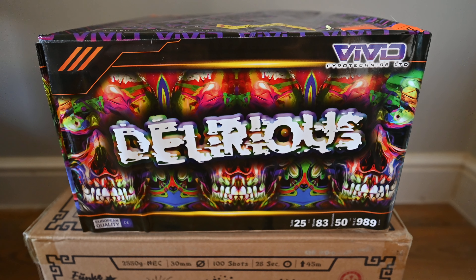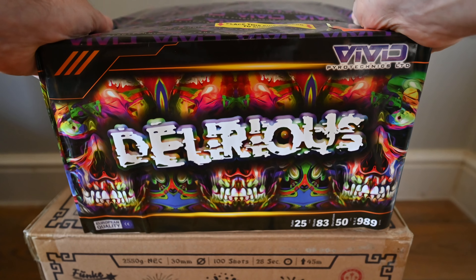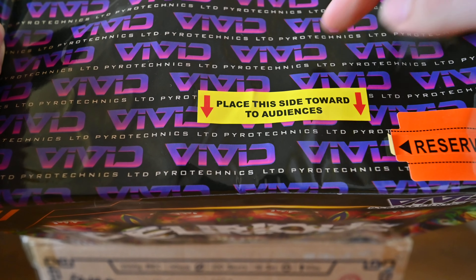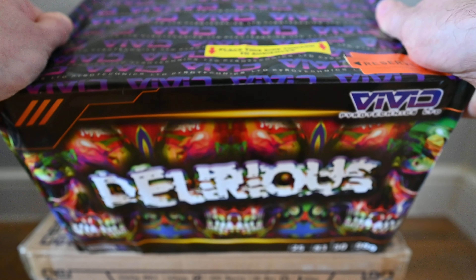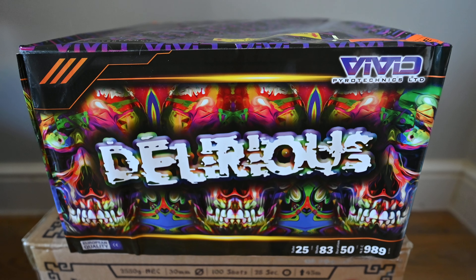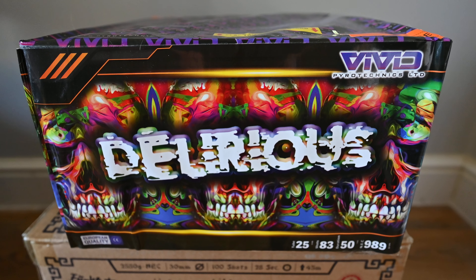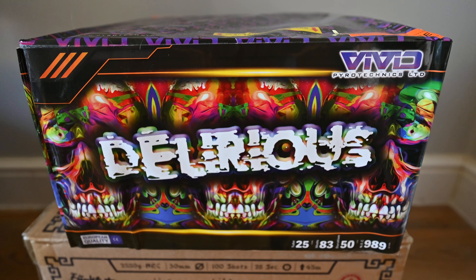Here we have Delirious by Vivid Pyrotechnics. This is a 25 millimeter cake with 83 shots, a duration of about 50 seconds, and an NEC of 989 grams. It's a category F3 piece with a mixture of straight and fanned firing. There's a label on top saying to place this side towards the audience, but it would make more sense to label it where the main fuse is. It's always good practice to take the paper off the top and check the orientation, just in case the sticker has been placed or labeled incorrectly. It looks like a really good piece with some great effects.